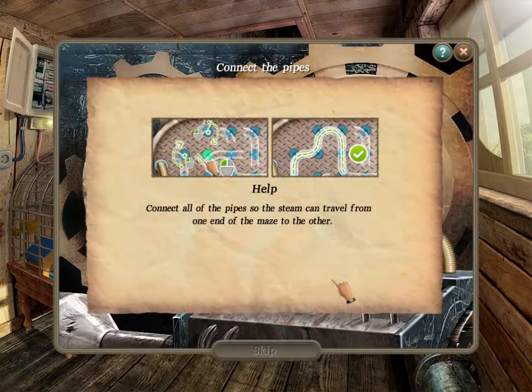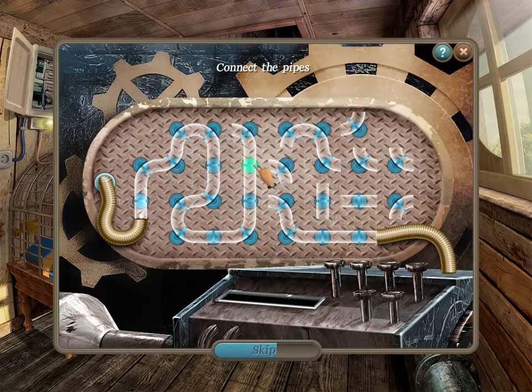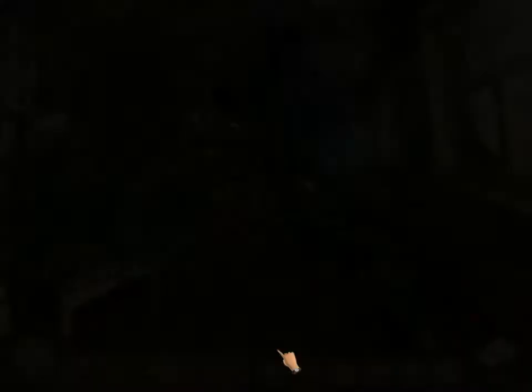Connect the pipes — connect all of the pipes so the steam can travel from one end of the maze to the other. They only rotate. Am I doing it? No, apparently not. I thought I did it, but no. I guess you need to use all of them? Fine, I can do that. Probably. There we go — that was all of them.